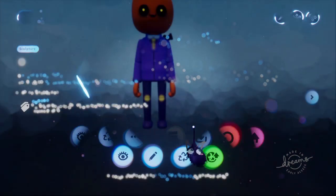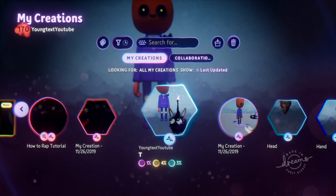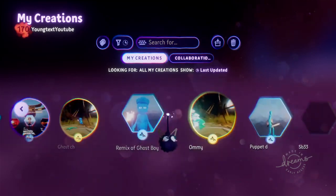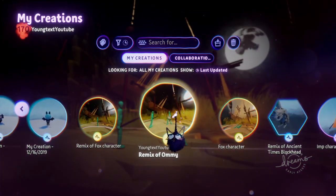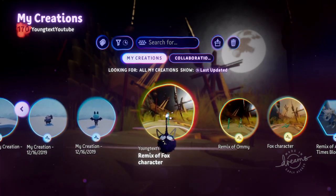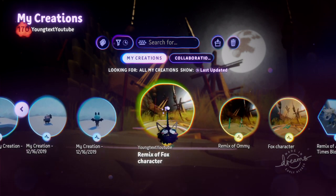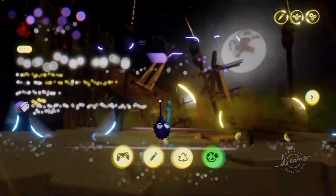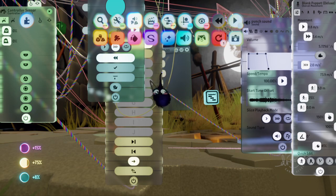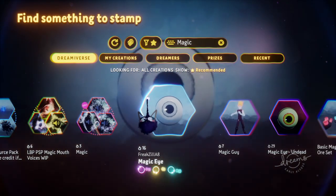What collaborations are for is pretty much to build a team, build a community, and get your name known in the Dreamverse. Because you can find a lot in the Dreamverse — I'm going to show you a game I'm creating. If you don't want to collaborate, a lot of stuff you can find in the Dreamverse, so I wouldn't say collaboration is a necessity to create good games.